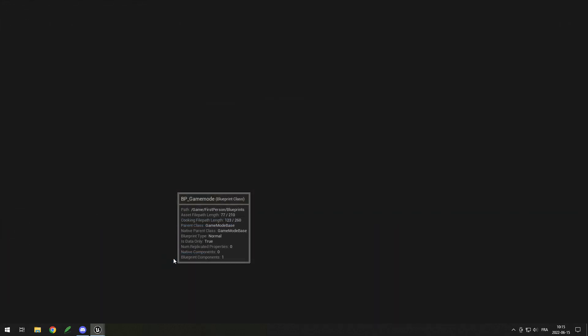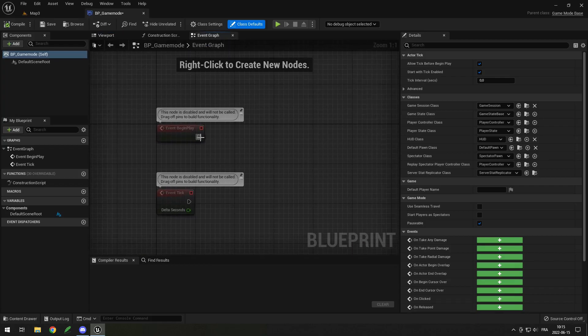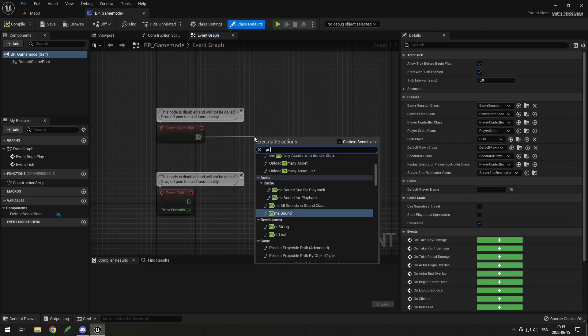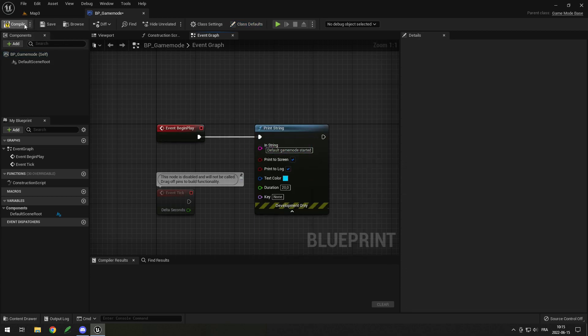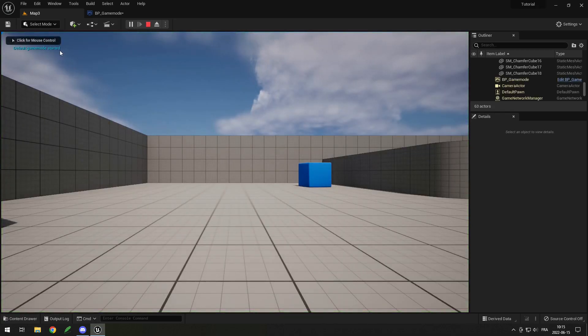If I open this BP Game Mode, I can go into the Event Graph and on Begin Play, I can drag and do, for example, a Print String. So if I type in "Default Game Mode Started", compile and then run any map, I will see "Default Game Mode Started".